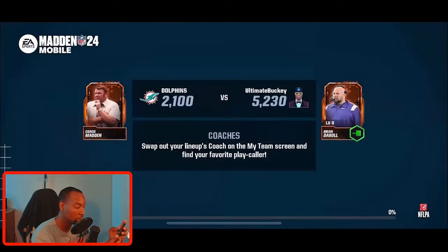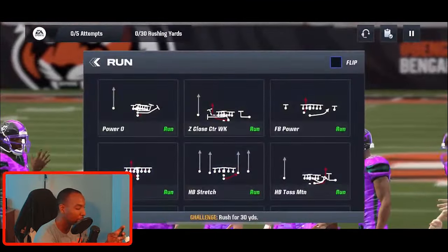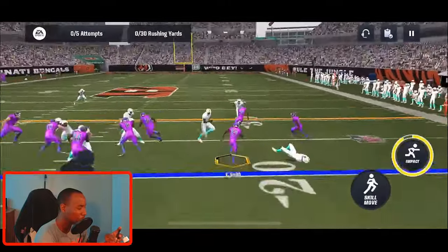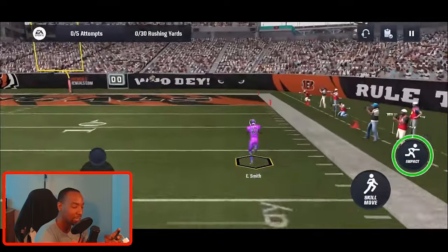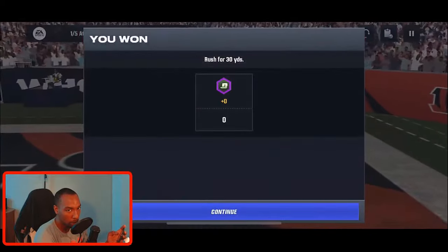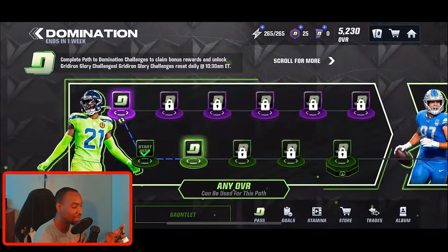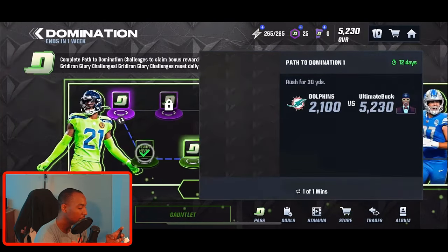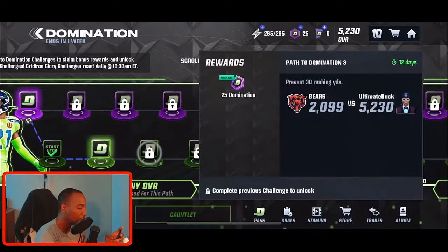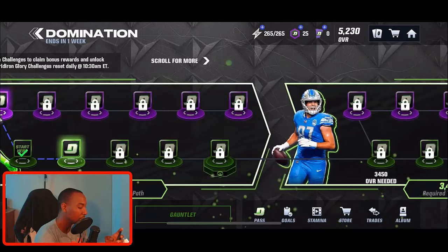We'll start with the Journey. The first event is Rush for 30 Yards — all we have to do is get 30 rushing yards. I really need a running back for my team. What I like to do is score the touchdown because sometimes these new promos have objectives where you have to run for 75 yards and pass for 75 yards, so you always want to get that out of the way just in case there are additional objectives.